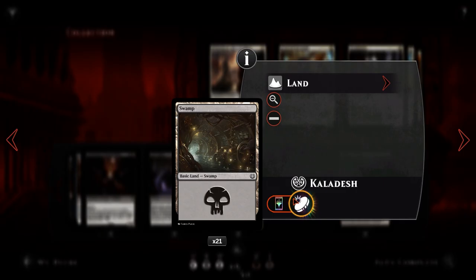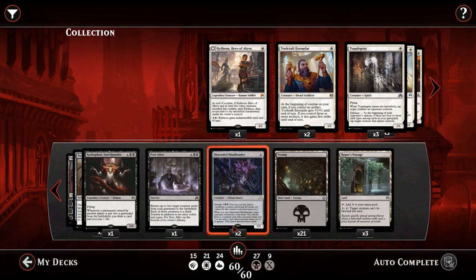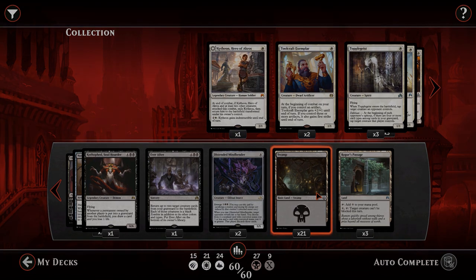That's essentially the deck. On to the mana base: we've got 21 Swamps — it is mono black, speaks for itself. And 3 Rogue's Passage, which allows us to make those really big creatures — those 5/5s and 6/6s — unblockable, which can close out a game by itself. Running 3 copies isn't too bad, but if you find yourself drawing them far too often, maybe take one out and add an extra Swamp. Anyway guys, be sure to check out the matches following shortly after this, like if you enjoyed the deck, and subscribe for more Magic Duels content. I will see you in the games!